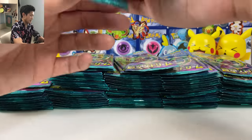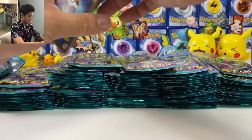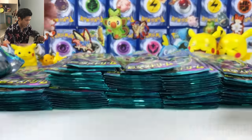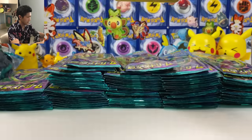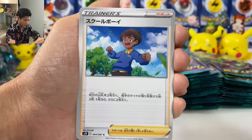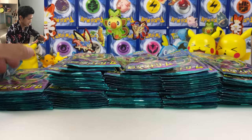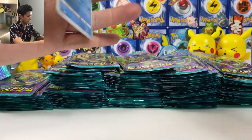We got Victini. So far we got one VMAX — the best VMAX in this set. Great ball. Schoolboy — don't make me pull another schoolboy, I already pulled it once. Give me something I haven't pulled before. Rayquaza for lot — that would be nice, just the ordinary version would do. Schoolboy again. And we got Volcarona — this card really looks like a special artwork even though it's just a regular V card.